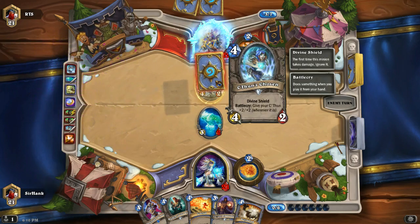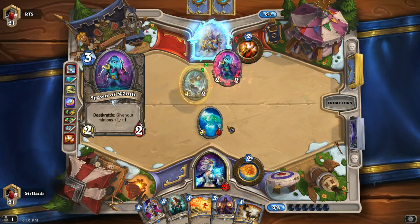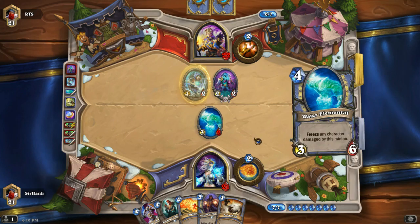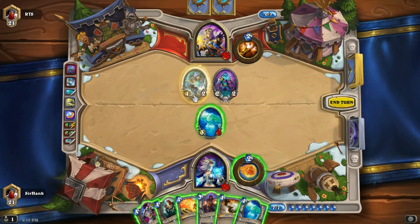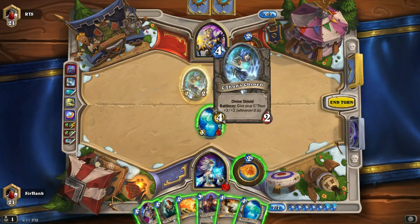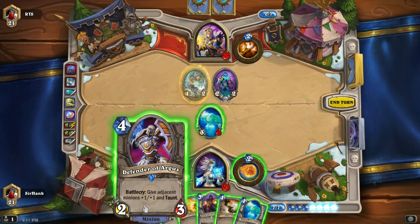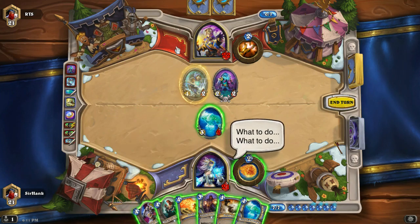Another 4-2. How annoying. We could Sheep it, but I really want to hold on to the Sheep for C'Thun. We could Sheep this and kill this, but then we're down an awful lot. We could Ping this, but we have no spells to deal small amounts of damage anymore. We could Ping it and then give this Taunt, and then he wouldn't be able to kill it, and then he would have to trade this. I think that's the smartest move.